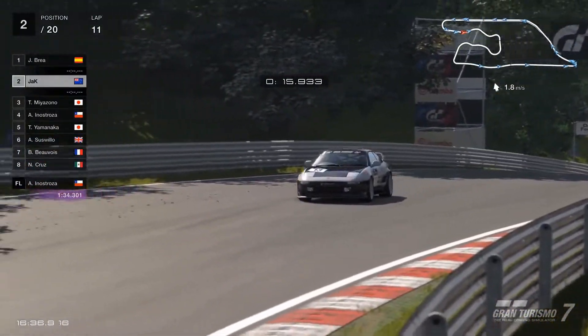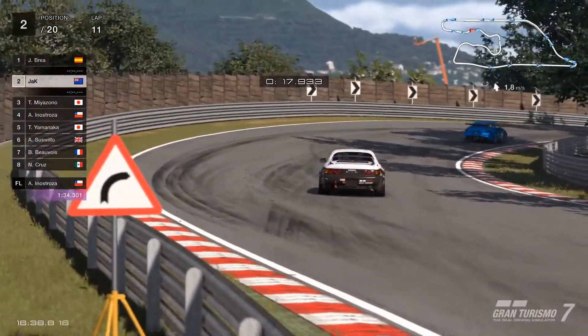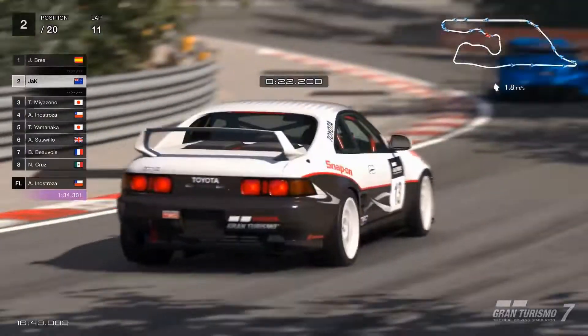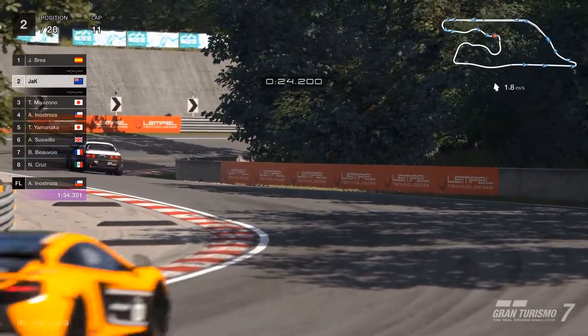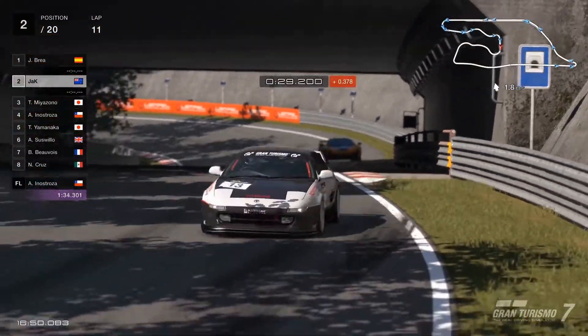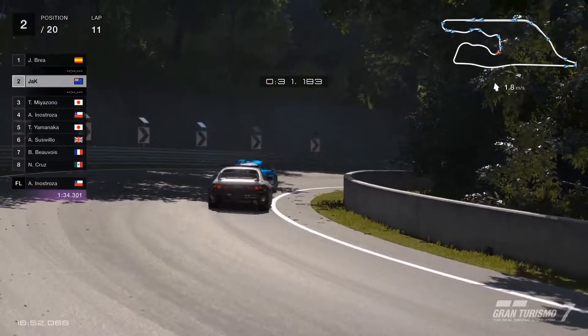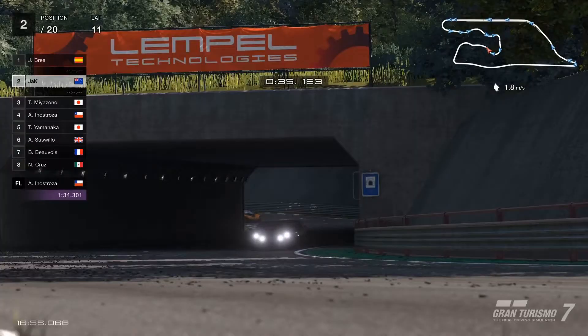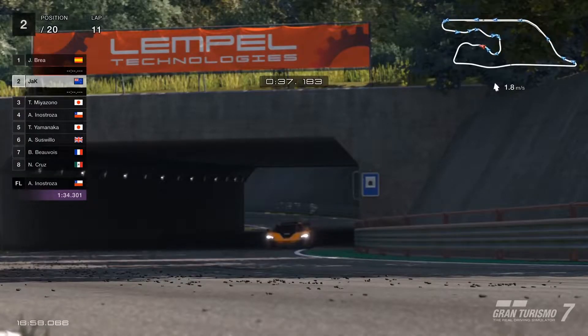The Alpine in 1st seems to match our MR2 for speed. So for the final section of this lap, we don't seem to make much ground on it. But as soon as we come to this corner section, the distance starts to be whittled away. And before you know it, we're at our favourite corner right behind the Alpine.